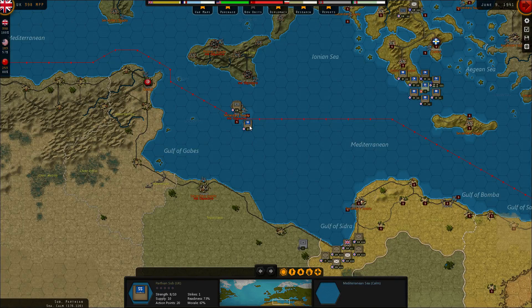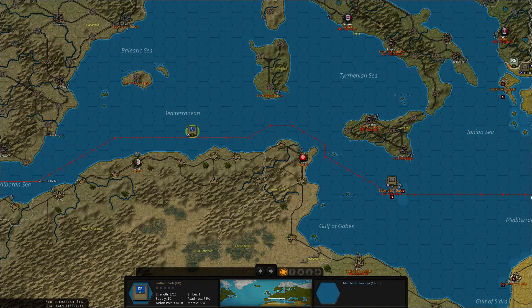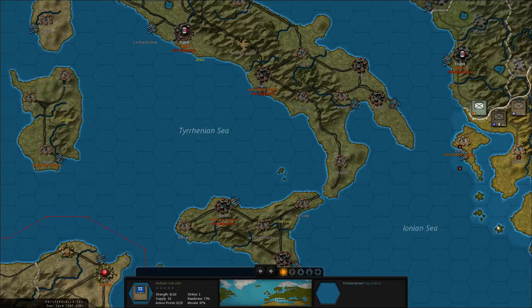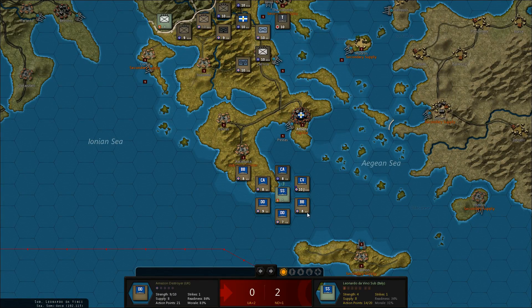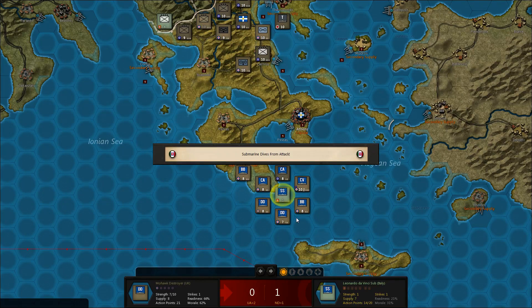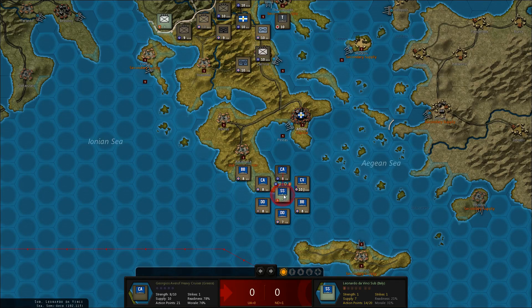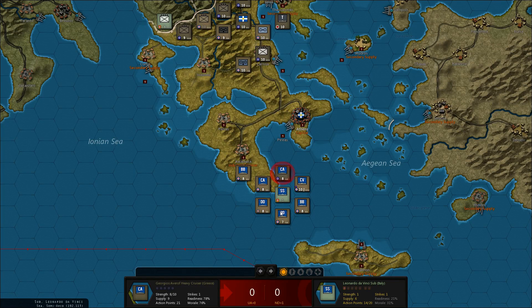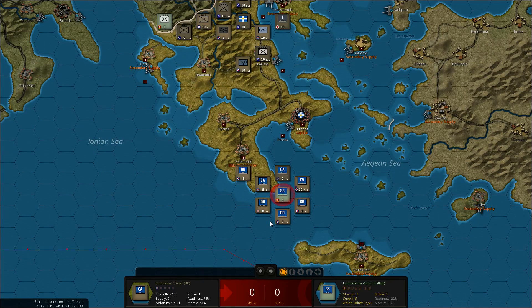All right, so in the Med we're sending this submarine out as well, and we want to see if we can destroy that submarine. Yeah, three damage. And then the other destroyer will take it out. Nope, it died from attack. But it can't go anywhere, so we could try with the cruiser. I know it's low odds but let's do it anyway. There we go.